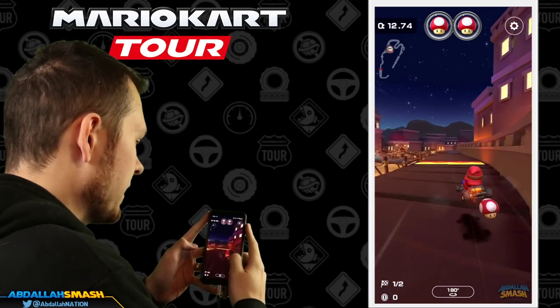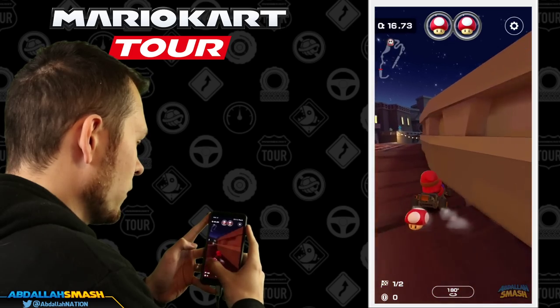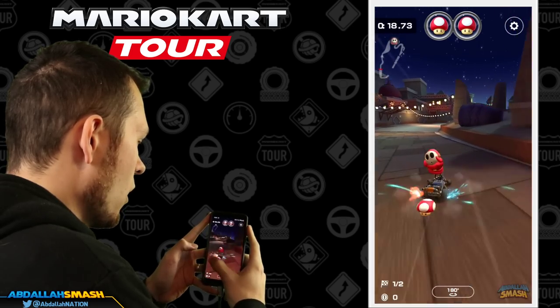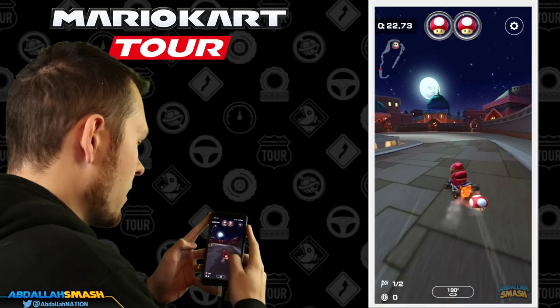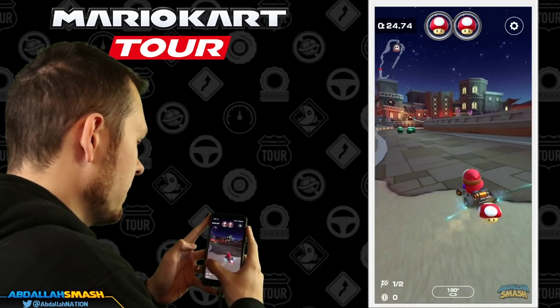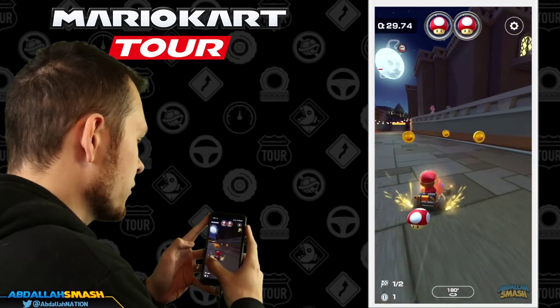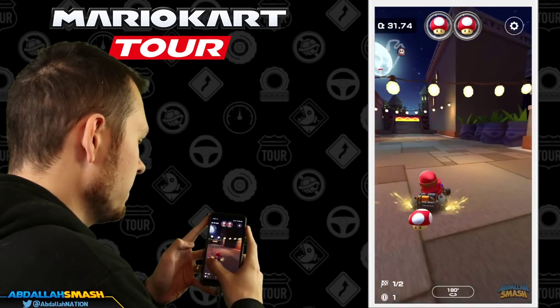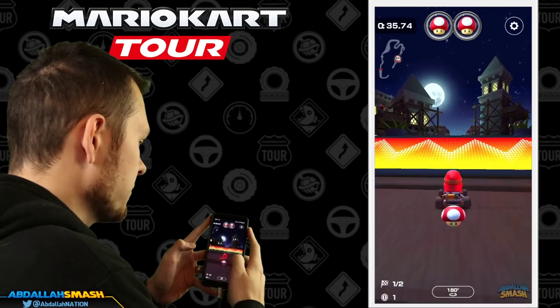I'm gonna hold a mini turbo facing towards the left, let it go, and then we can easily hold another one here. I'm gonna hold it all the way through and release there. Going super tight here, we're gonna go through the jars — you can stretch this all the way through if you really wanted to for an ultra, then just straighten ourselves out.